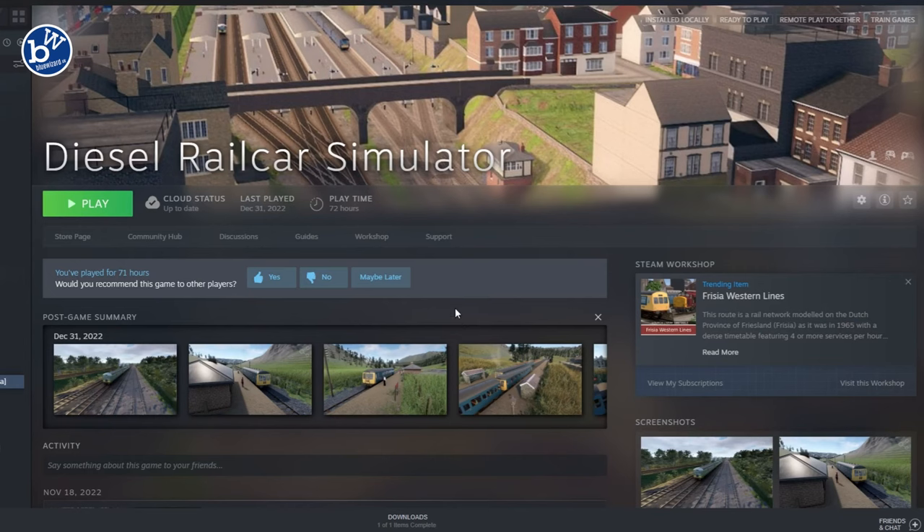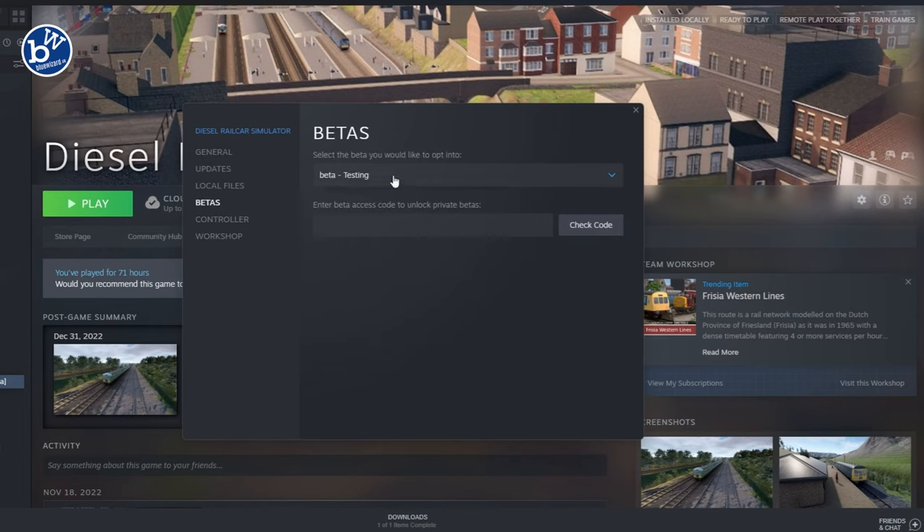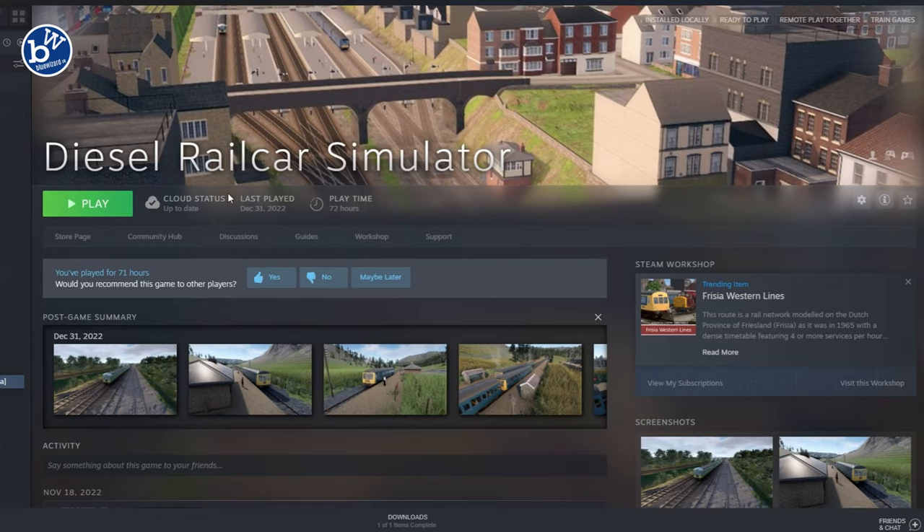To view the new graphics, you'll need to install the beta. To do that, head to the game page. After you obviously purchase the game, click on the manage icon, click on properties, click down the betas, choose your beta testing, close this, and then you'll see it reinstall. In a second, you'll have access to it.